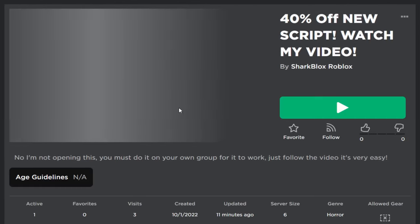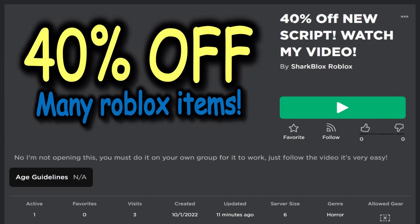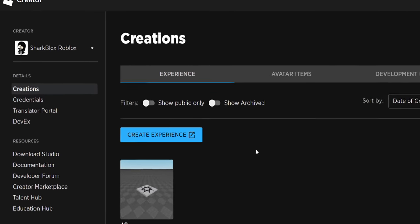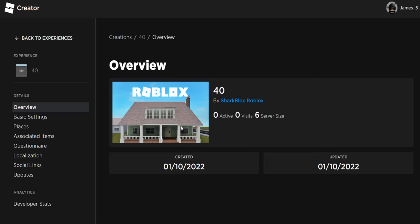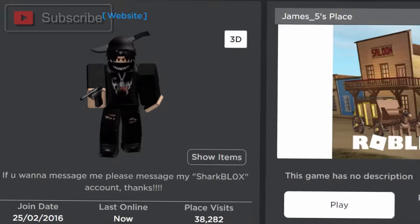That's literally it guys. Make your own game under your own Roblox group and you can get 40% off pretty much all Roblox items — well, except limiteds and game passes for now. And very quickly, I just want to say if you're going to your create page and it brings you to the brand new Roblox creator tab, you can also do it on that if you want to. It's basically the same thing, just a bit more confusing. I prefer the classic version.